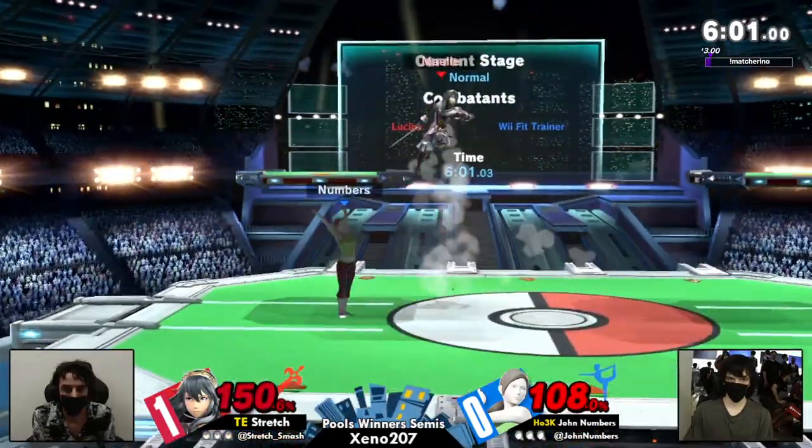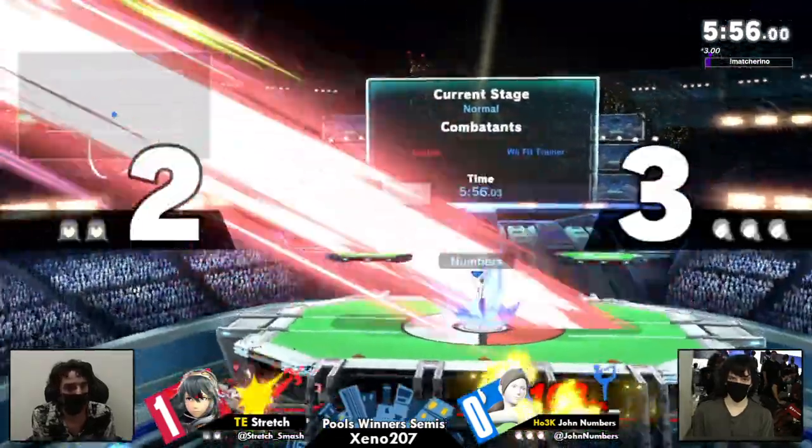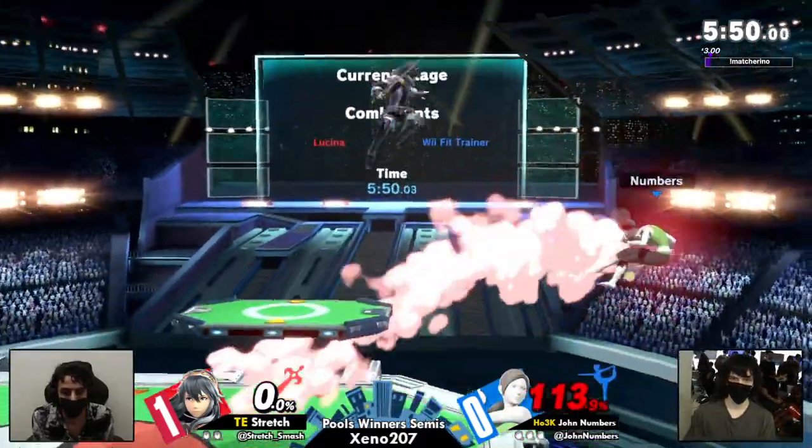Third hit of the Dancing Blade hitting Jon off stage again, but Jon rolls back in. Very patient. The shield game — it was so patient, and then Stretch was like 'I got the read.' Jon had the better read there and got the stock off.